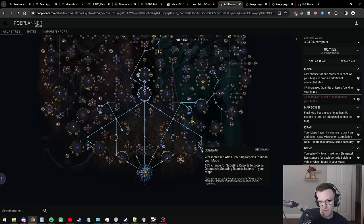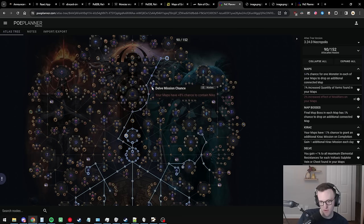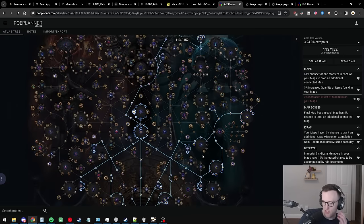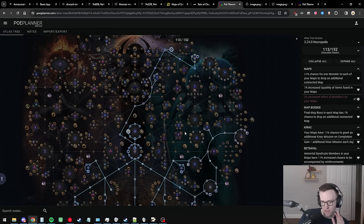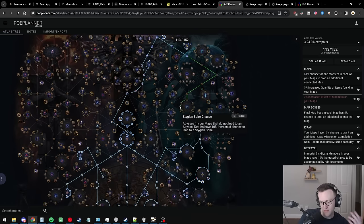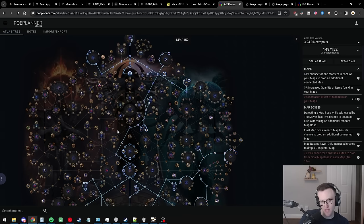After getting your 20 points, pick up a bunch of scouting report stuff as well as Kirak mission chance, and fill out all your Niko chance to maybe hit 100% spawn. From there, add the Jun stuff on the right side — Jun is a great way to get XP early through safe houses when you're in the mid-80s or low 90s. In a party, multiple people doing it enables safe house rotations with super good XP.